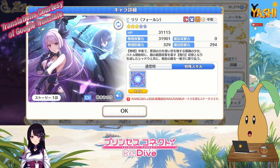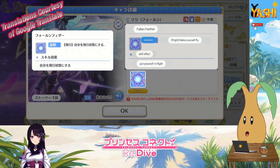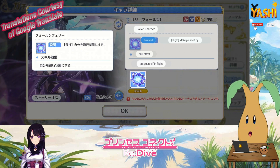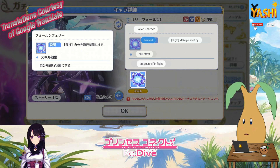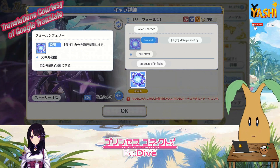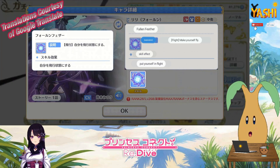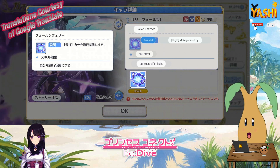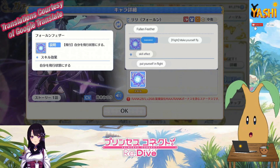Lily has a special skill called Fallen Feather, which makes her fly. When she flies, she cannot take damage from ranged attacks. I looked at a bit of gameplay from people who have already pulled her, and it looks like when she is in flight mode — you'll see a little whirlwind around her — any mob that throws something, like those annoying monkeys that throw rocks or that yeti that throws rocks, none of them will be able to damage her while she's flying. That sounds like a pretty good skill to have.